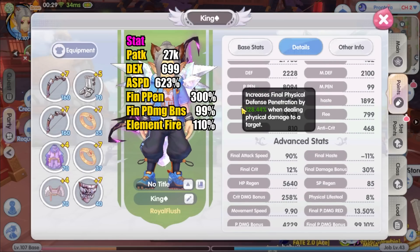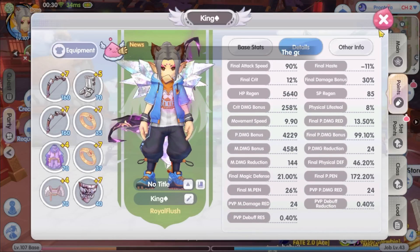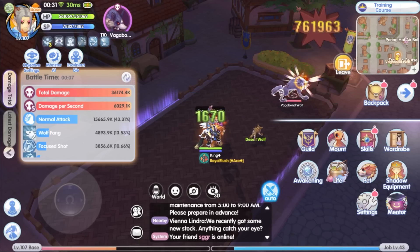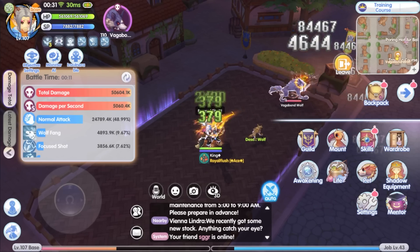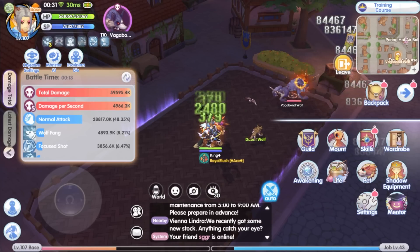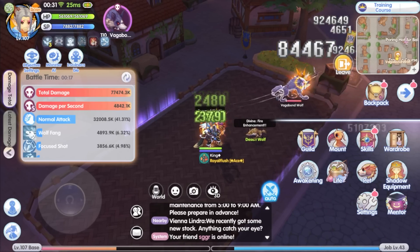For reference, these are my stats during this test — I'm just going to display them here. For this test I'm not going to test on the dummy; I am going to test it on three MVPs and minis, starting with the Vagabond Wolf. Vagabond Wolf is an earth attribute and medium size mini boss, so it goes well with my fire attribute damage ranger. We're going to test it for one minute.